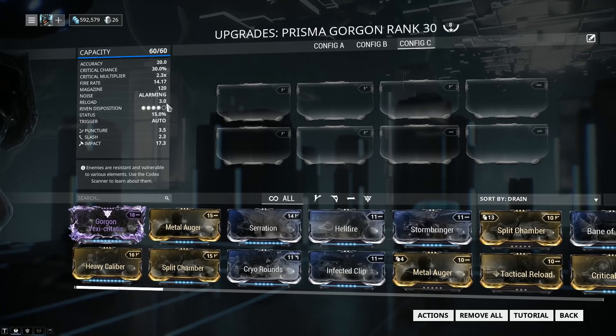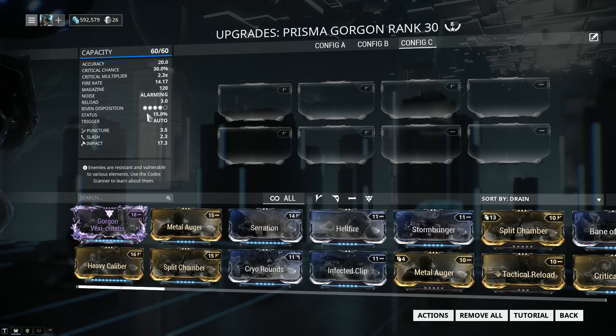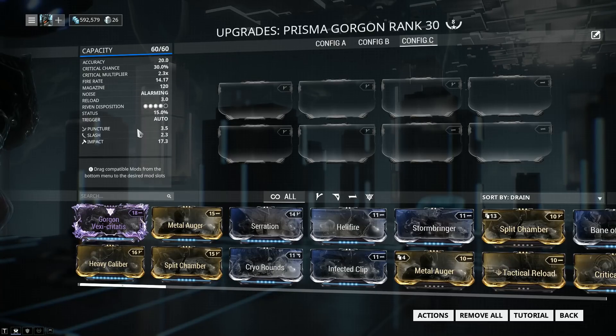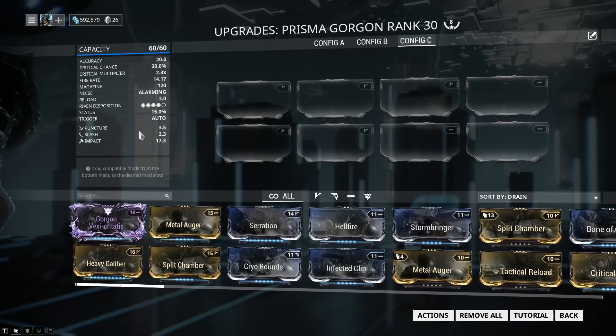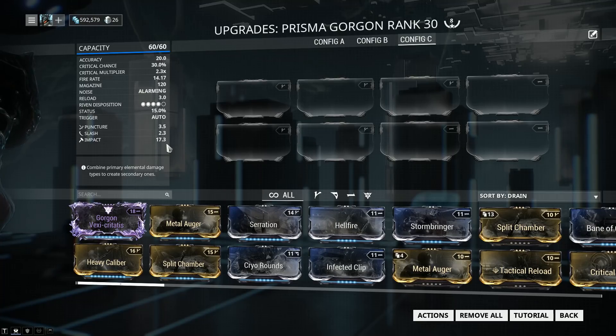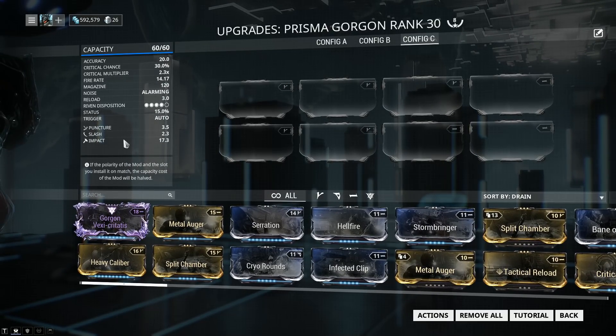Status chance is only 15%, and this is where the Gorgon Wraith shines — it has a status chance of 21%, which is much better than the Prisma. You'll also see that by default the Prisma Gorgon deals puncture, slash, but mainly impact damage. Unfortunately, impact damage is probably the worst damage type in the game when it comes to the three physical damage types: puncture, slash, and impact.